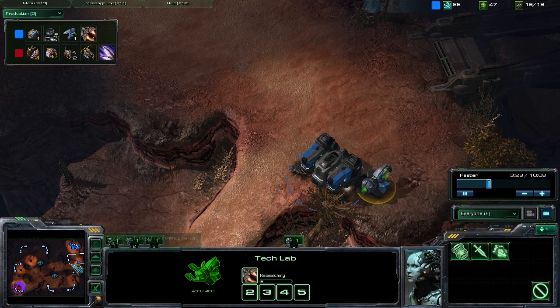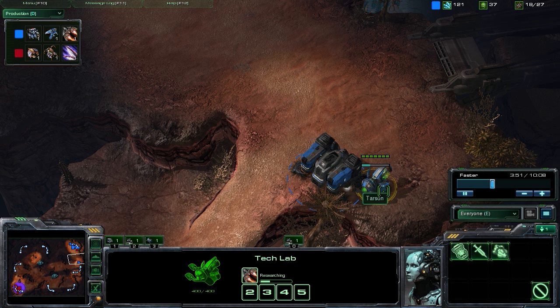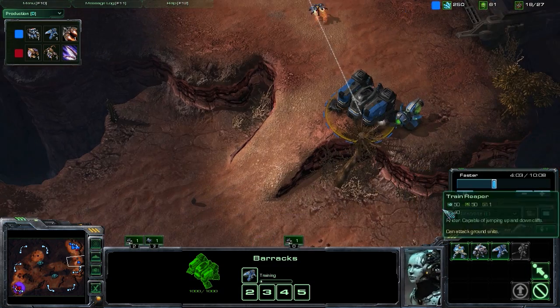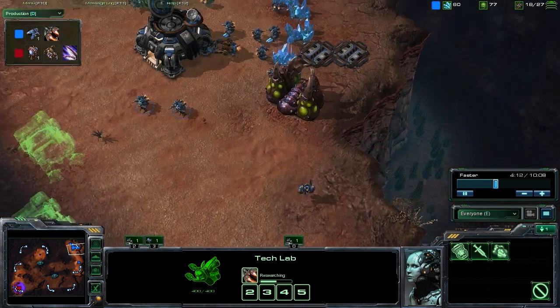Marauders aren't very strong versus Zerg early on because Zerglings do very well against Marauders. They're not liable to go for early Marauders. Marauders are going to do well against Zerg once we have Roaches, but going for a fast Marauder as Terran versus a Zerg opponent doesn't make a lot of sense. So seeing that early Tech Lab on this Barracks kind of tells you that you're likely to be seeing Reapers. The other possibility is that maybe he was building a Factory and wanted to do a little swap after the Factory was done — but he wouldn't have had a Tech Lab on that quickly if he was going for a Factory.